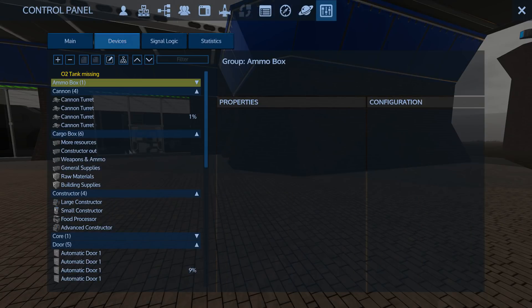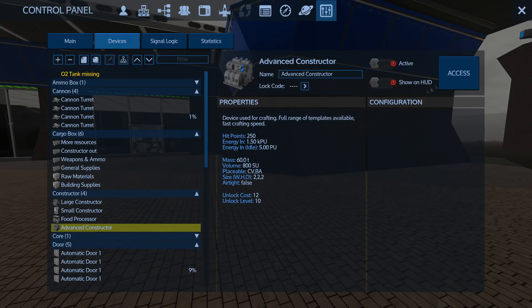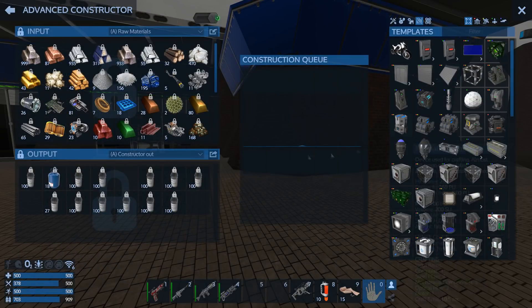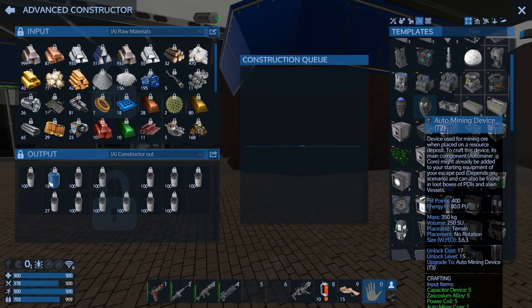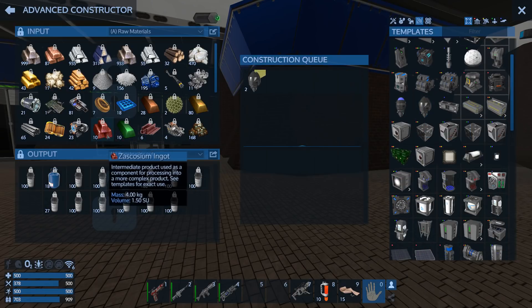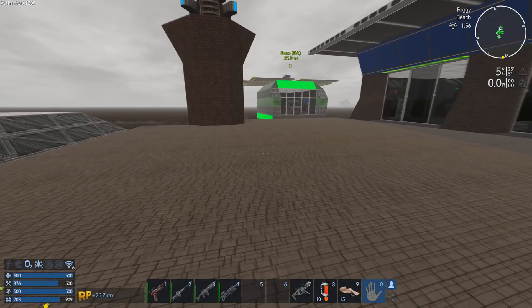I think you need the advanced constructor to make auto miners. I've got five auto miner cores that I've picked up, and I think I can only make two because that's all the zicosium I've got. We're going to make a couple of tier two auto miners.